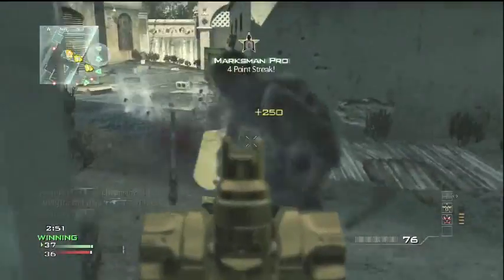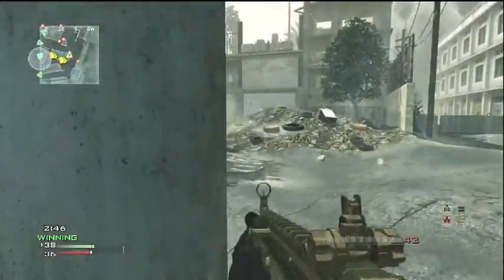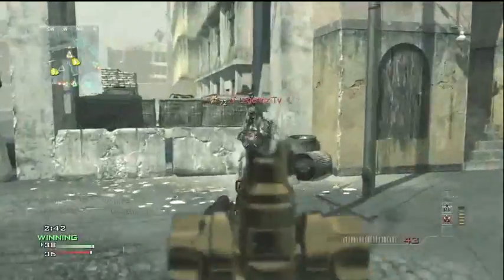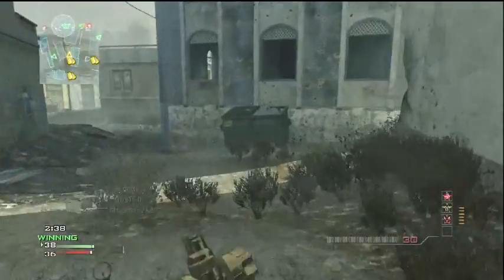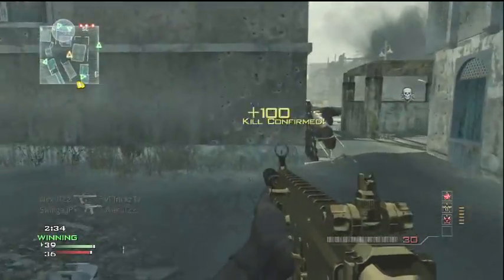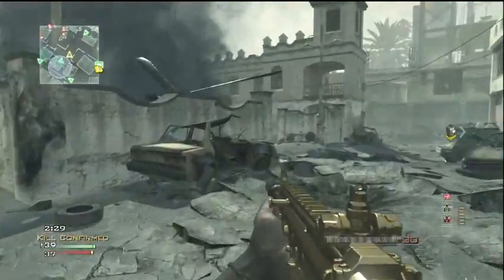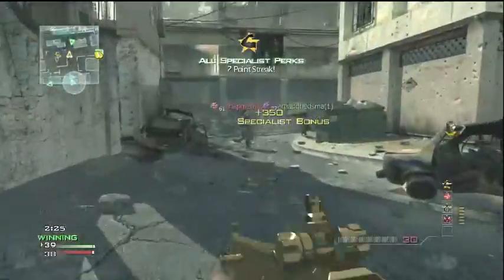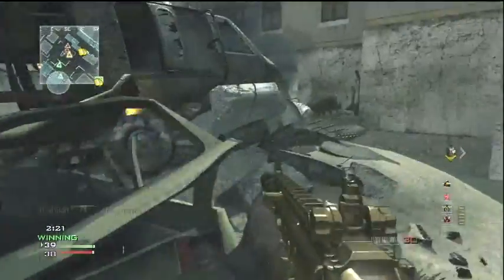The class setup I'm using is Sleight of Hand, Quick Draw, and Stalker, unlocking Assassin, Marksman, and Hardline. I'm unlocking Hardline as my third one to get my specialist bonus really quick, but a lot of times using this perk setup it's kicked me in the nuts — I've got 3 assists before the specialist bonus and died very close to a MOAB. So I wouldn't recommend this all the time, but if you know you're going to get a lot of kills quickly, I would recommend it.